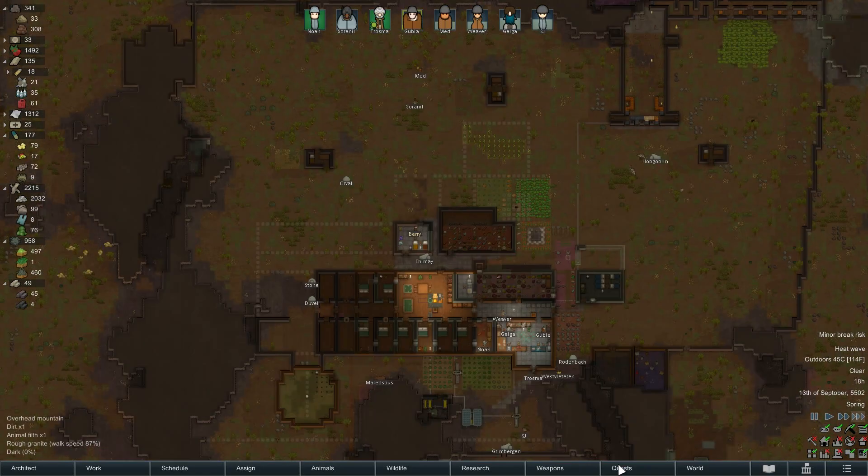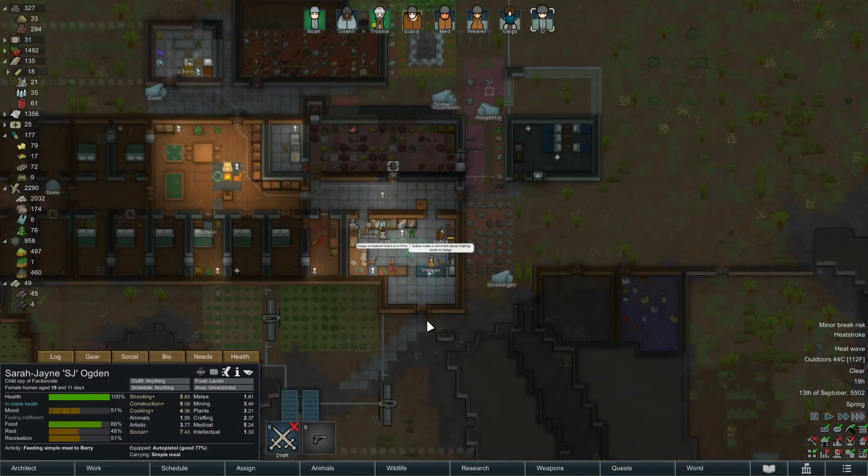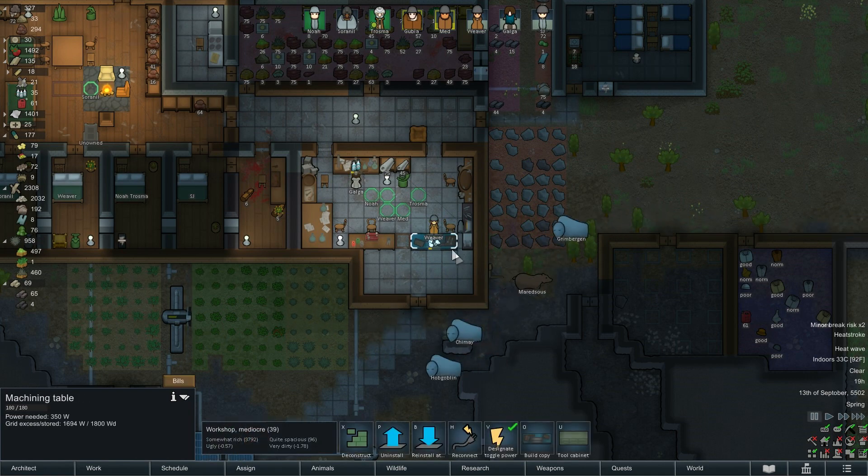I'll do some beer quickly, and then when we've got beer we're going to focus on microelectronics and shield belts. Speaking of which, this quest. Now he's got heat stroke - SJ once again. That's because I didn't set research quickly enough.